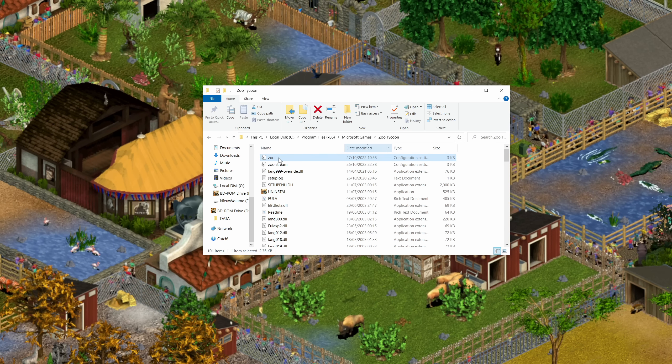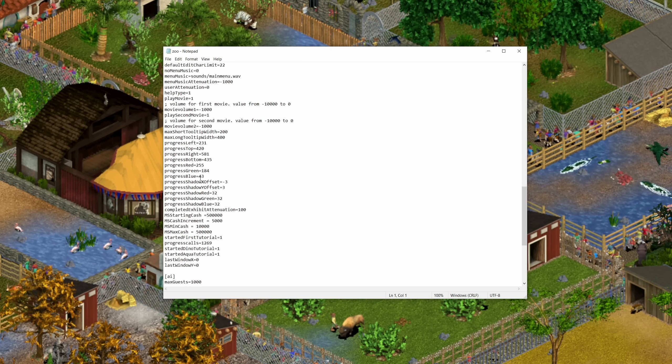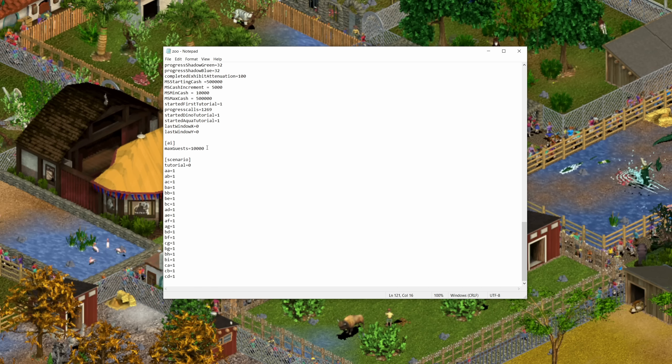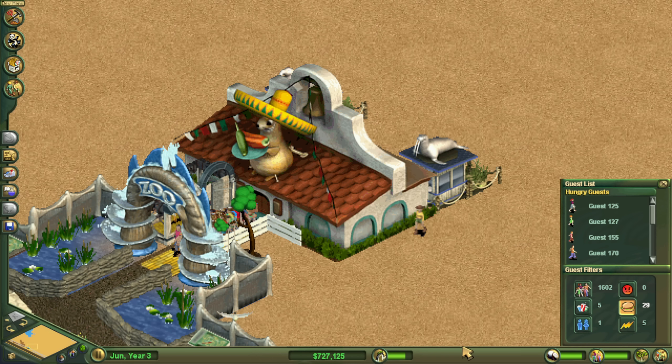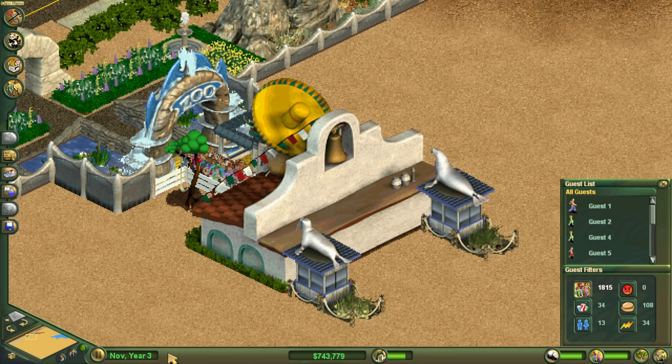This isn't where it ends though, as you can actually increase the guest limit by editing the zoo configuration file. I've set it to 10,000 just to see how far this zoo can get us. At around 1600 guests we can see the restaurant starting to struggle to keep up with guests' needs, as there are now a few dozen hungry guests. At just over 1800 guests all four metrics are suffering and we have reached the limit — guests are now leaving at roughly the same rate as they're spawning. If we want any more guests we will need to build more restaurants, but that's a thing for another time.